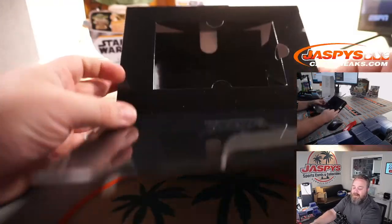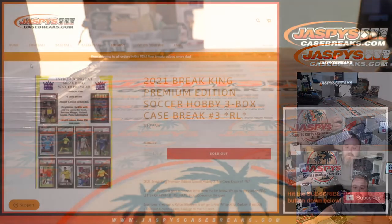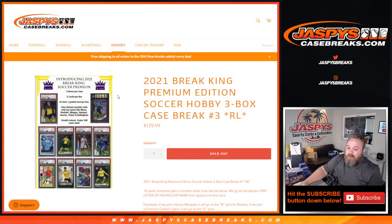And there you go guys, that is the break — that's our three boxes. That was 2021 Break King Premium Edition Soccer Hobby 3-Box Case Break Random Letter Number 3 from JazzPiesCaseBreaks.com. I'm Sean — thanks for hanging out, we'll see you next time.